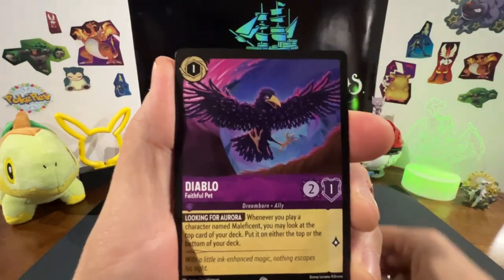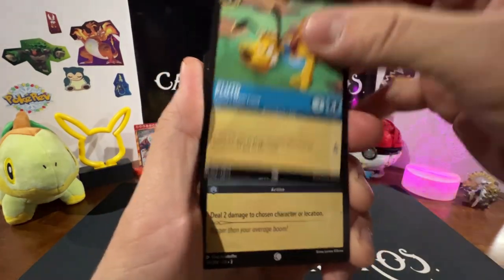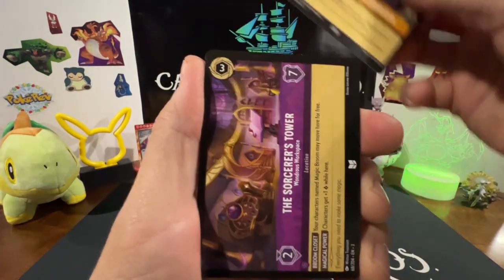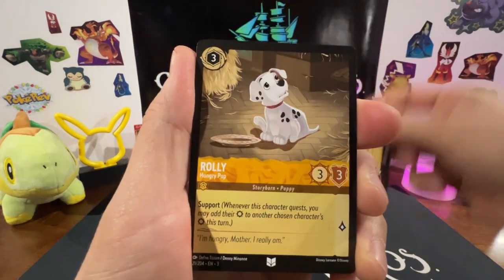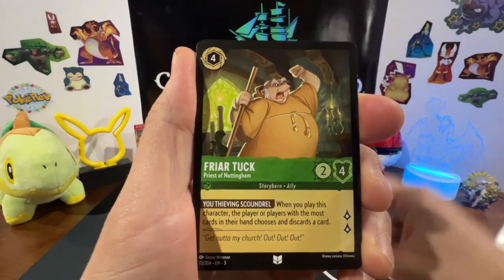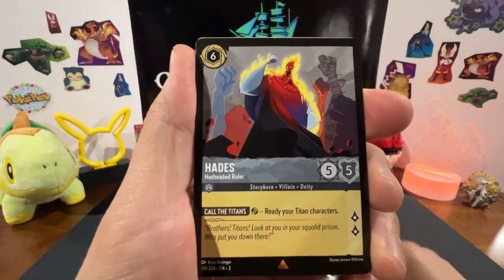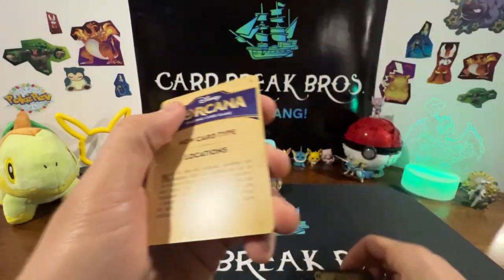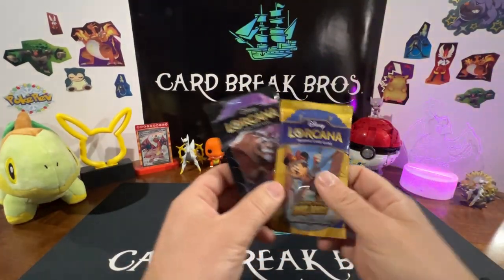Don Carnage, Diablo, Pluto, Baboom, Jim Hawkins, Cleansing Rainwater, The Sorcerer's Tower, Raleigh, Friar Tuck, Bernard, Hades, Skippy — that's it for that one guys. We've got two packs left of Lorcana.